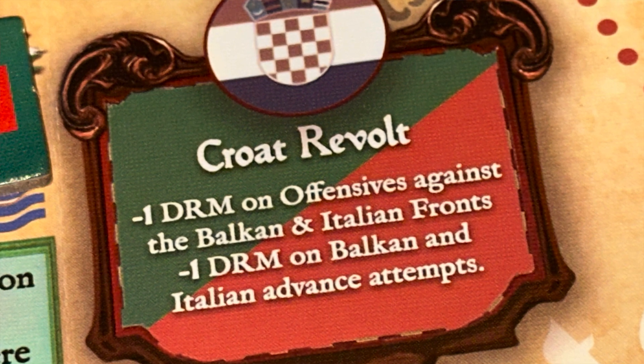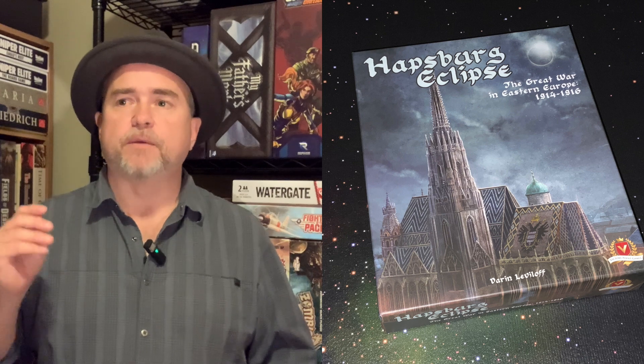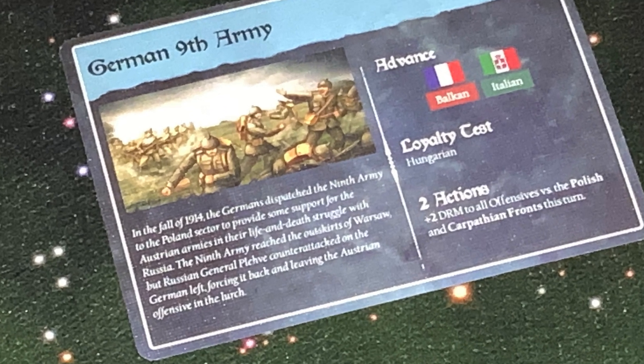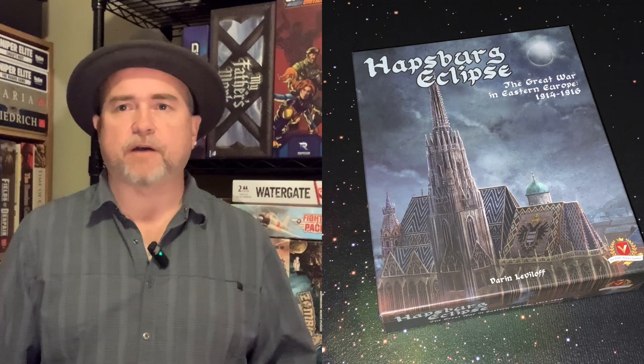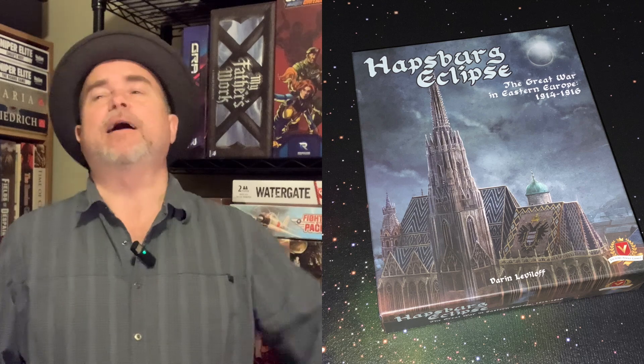The new production looks fantastic — the box is beautiful, the board is beautiful, the cards are beautiful. Generally everything looks really good. My only real complaint about the production is that the text on the cards is microscopic. I was really straining to read it. My eyes are getting old! It was a bummer — I thought there was maybe a little too much text and they just had to shrink it all down. Maybe they should have edited some of that out.